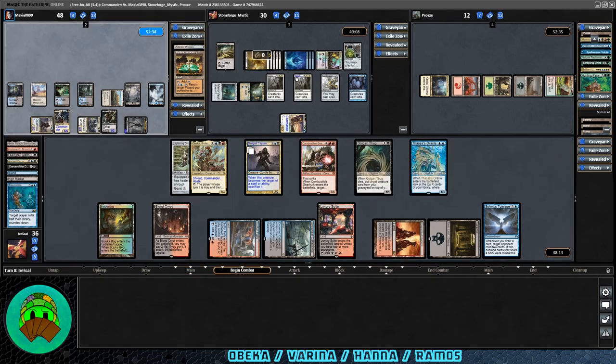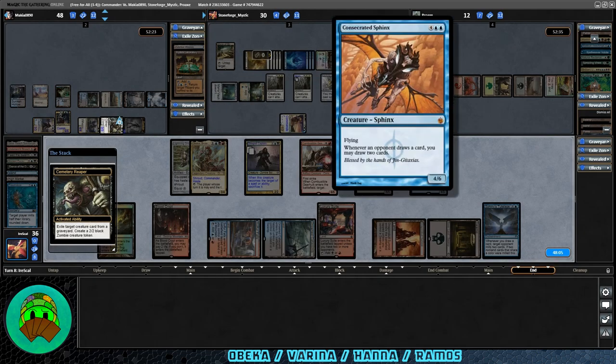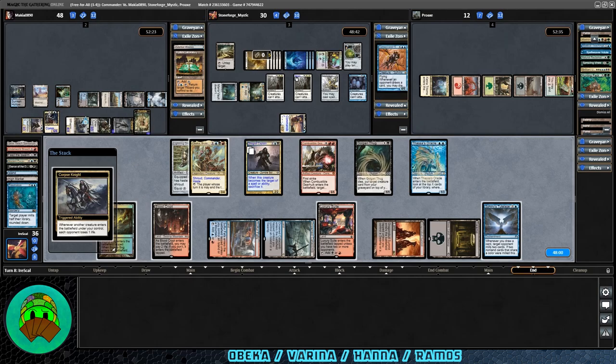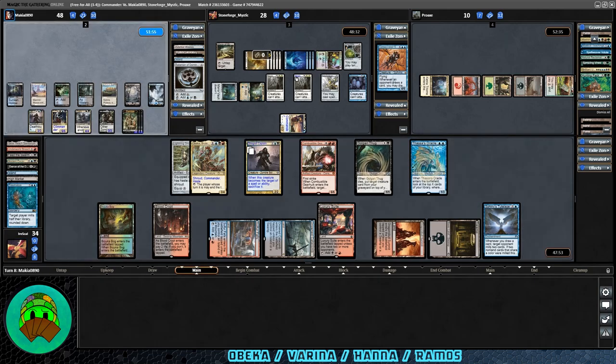Let's pass the turn. End step — Varina is going to exile a creature. It's going to be the Consecrated Sphinx from Hana's graveyard. New zombie for Varina — Corpse Knight will trigger. We're down to 35, Hana down to 29, and Ramos down to 11. Varina's going to make another new zombie — Corpse Knight will trigger again. We're down to 34, Hana to 28, Ramos unfortunately down to 10. They didn't even get to really play this game — I kind of feel terrible.